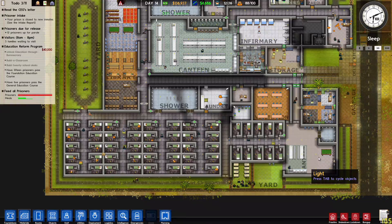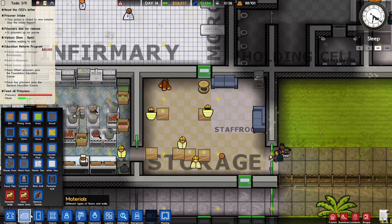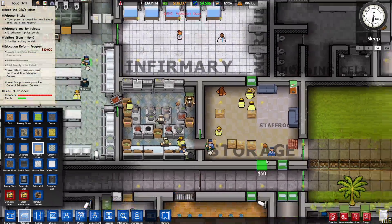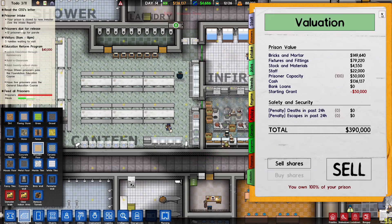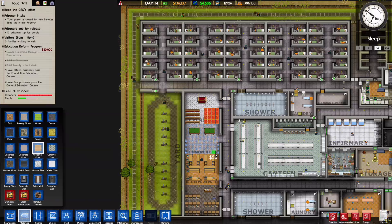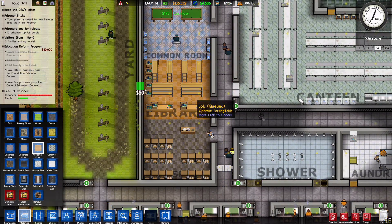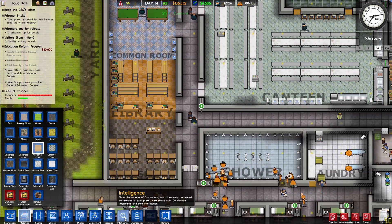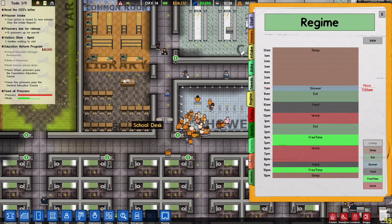We're almost done this one and it's almost looking good. Let's give this staff room some wooden floor — it'll contrast with the regular concrete floors. What's our evaluation looking like now? Still 390. We have 136,000 in our pockets making 4,600 a day. I'd really like to get someone working in the library to make it useful.